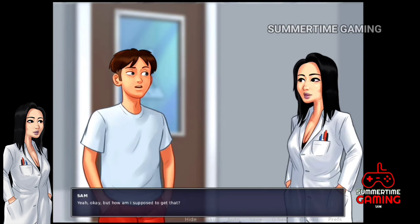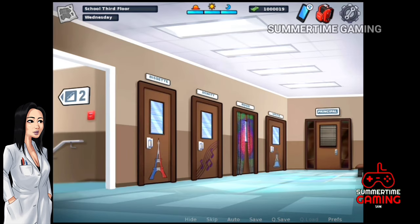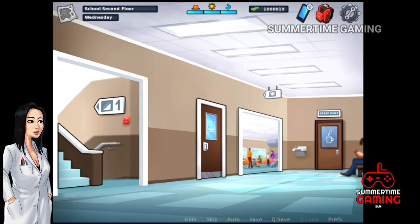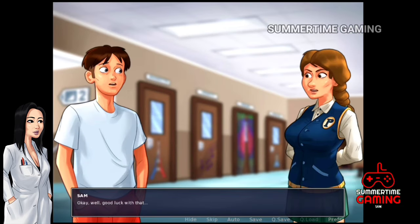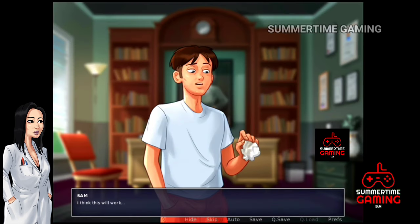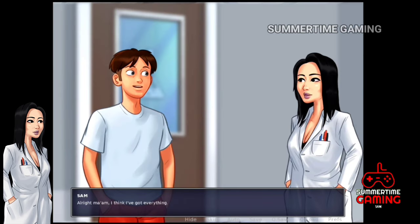When we give everything to Miss Okita she says we also need a sample from Principal Smith. We go to the third floor but Principal Smith is already there, so we can't go in yet. We come back in the afternoon — Annie is there, but we use our good charisma and she leaves. We check the dustbin and find the sample of Principal Smith. Now let's go back and give it to Miss Okita.